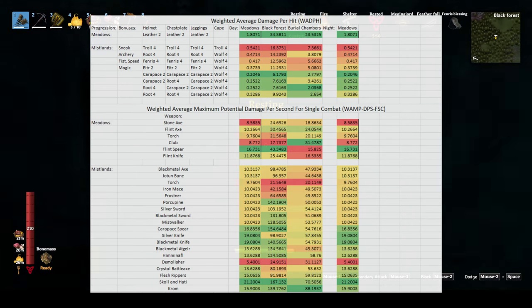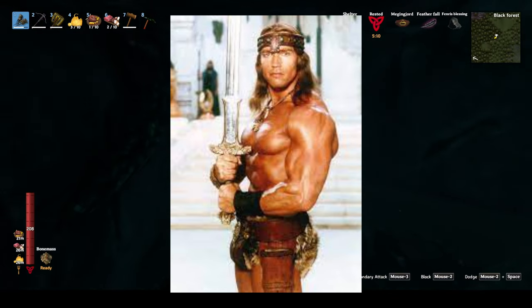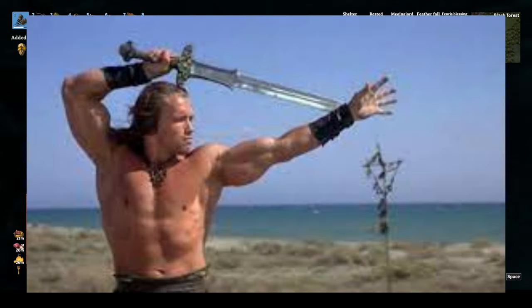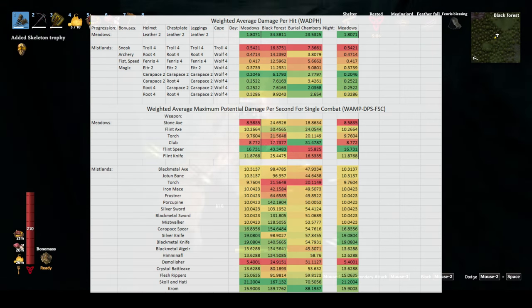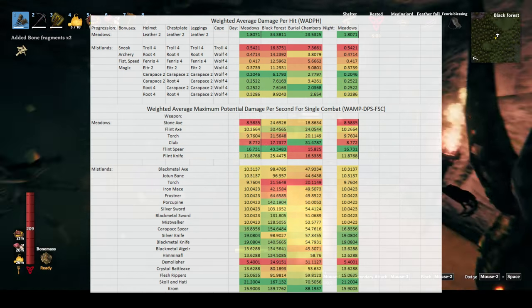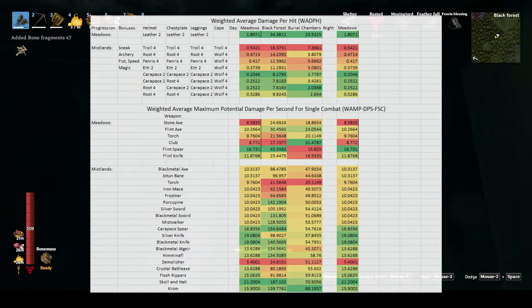Once we get down into the burial chambers, however, the highest rated weapon is the Krom, and it's always hard to go wrong with the Krom — so it's a great weapon down there. One thing to note is that the Demolisher can be useful, since it can hit things behind doors and also from behind cover in the limited space.